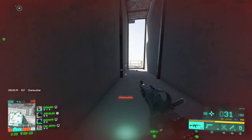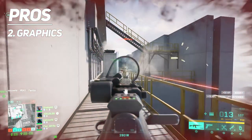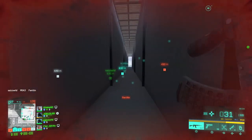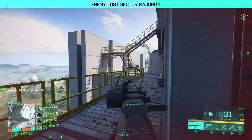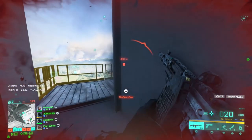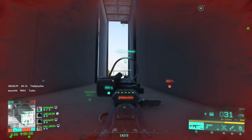Next up on my pros list is the graphics. I played the beta on PS5 and thought the graphics looked amazing. I did see some community complaints about the graphics not looking great, but I'm not sure if that was on PC with a lower-end graphics card. From the PS5 beta they looked good. I'll take a lower resolution texture pack if it means better performance and a higher frame rate.